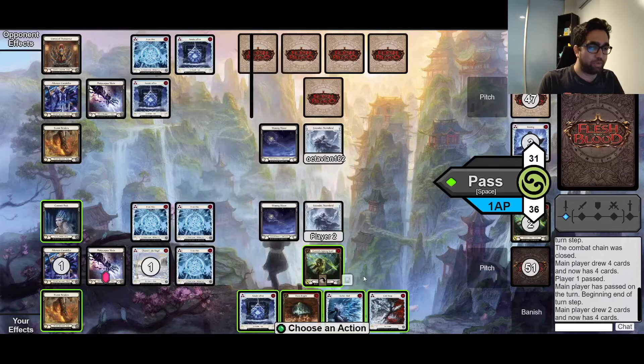We have one Frost X on our opponent. Our opponent has two more Frost Xs and two more Amulets of Ice. We're currently like four pieces of board state behind our opponent.